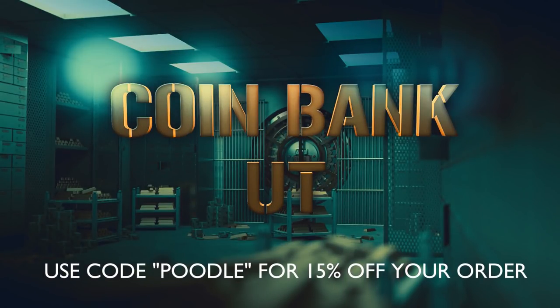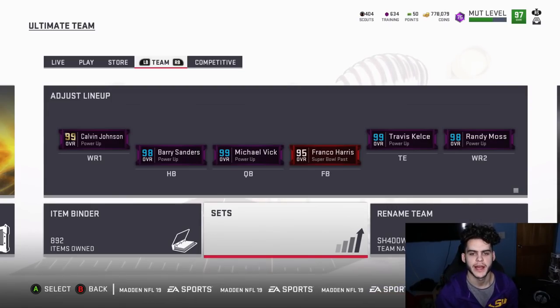For cheap, fast, and reliable coins, make sure to head on over to CoinBank and use code Poodle at checkout for 15% off. Hey, what's going on everybody, it's Poodle back with another Madden Ultimate Team video.